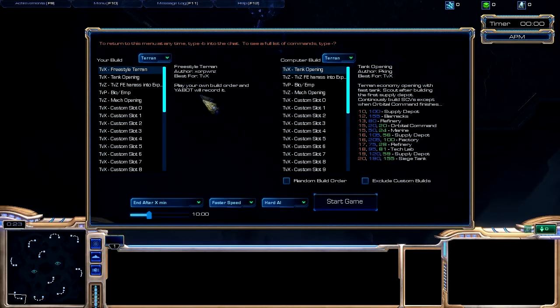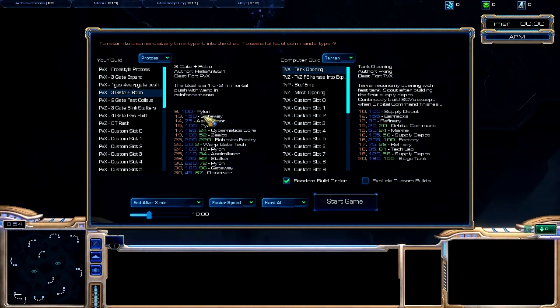In this video I've got yet another build order tester. To download it, go to custom games in the top right hand corner, search in the bar, and type in YABOT (Y-A-B-O-T). Download version 1.3.1 for any of the maps you want.